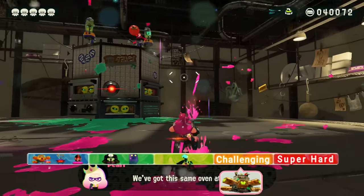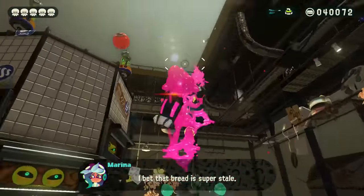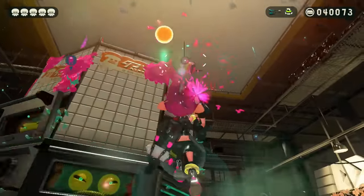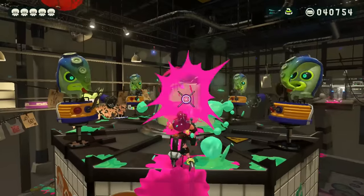So y'all remember how I said that the Octo Oven was the easiest boss in the game? Well, his rematch, Octo Oven Extra Extra Large, is so greatly improved in difficulty that it takes the title of the third hardest boss in this game. In the Octo Oven Extra Extra Large's first phase, he spawns four Octo Troopers on top of the oven, where the tentacle rests, who will completely wreck you if you pay no attention to them.